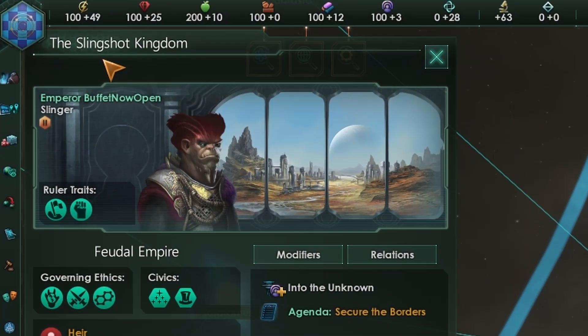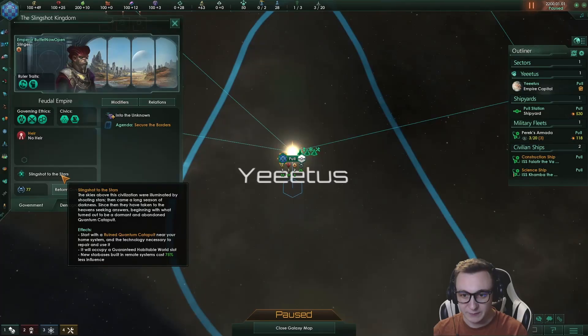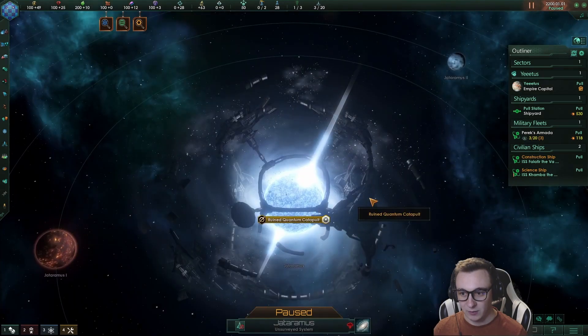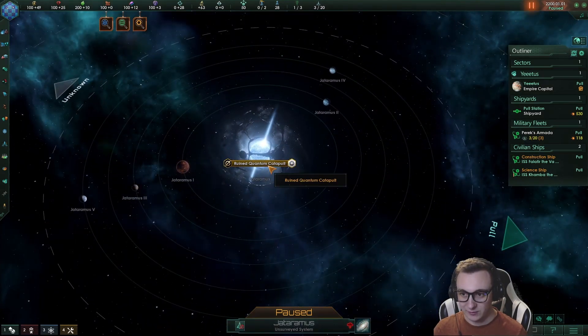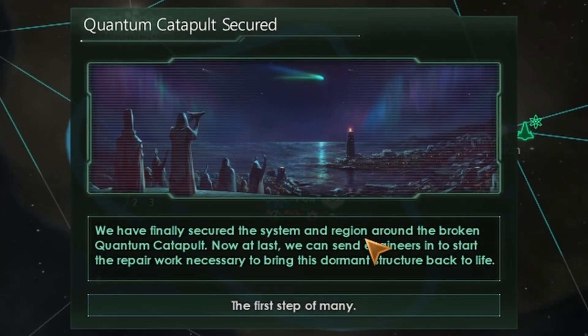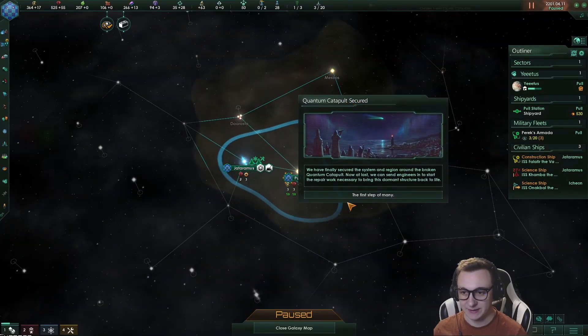Today we'll be playing as the slingshot kingdom. We've been looking for answers and what we have found is a ruined quantum catapult to launch us across the galaxy. The first thing we're going to do is definitely survey that. The quantum catapult has been secured — the first step of many. 150 influence. I'll take that.